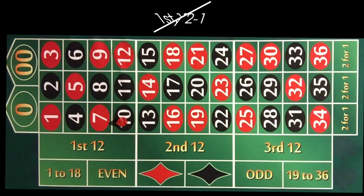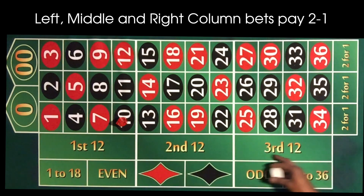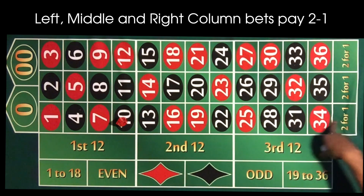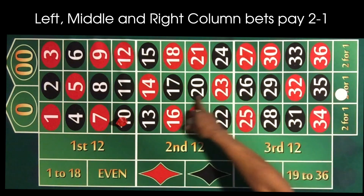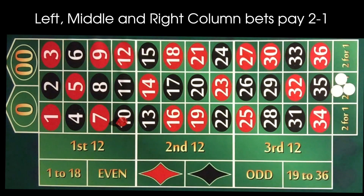Last but not least on our outside bets are our columns. Columns work the same way as the dozens — they're just cut vertically. If you were to bet five dollars on the middle column, any number that hits in that column pays you ten dollars for your five dollar bet — two to one.